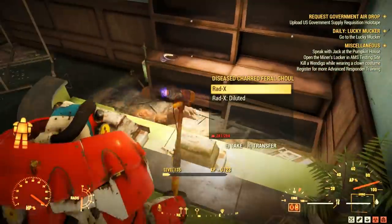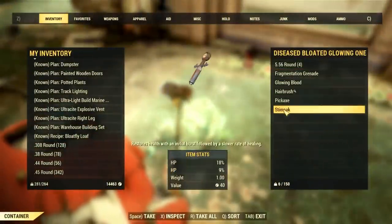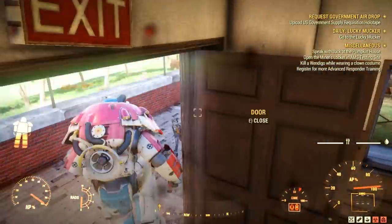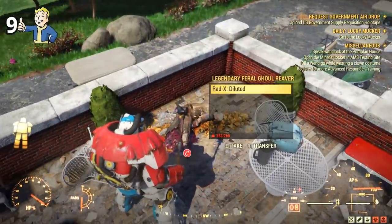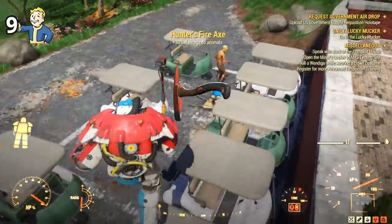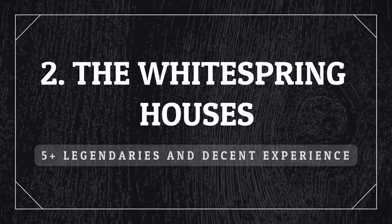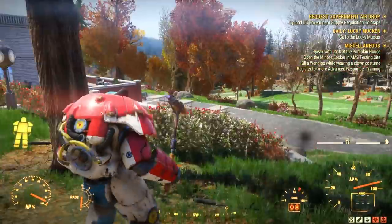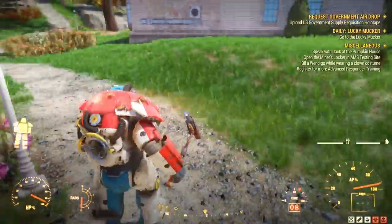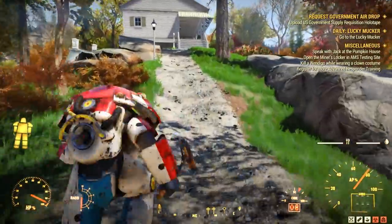For example, this guy here didn't come out, and this one as well. They are not legendaries, but they could be — so you never know what you are missing. And there's this guy here who's a legendary as well. But let's keep moving to the next location, which is the White Spring Houses. It's just ahead of the Golf Club — you have to follow this path here.